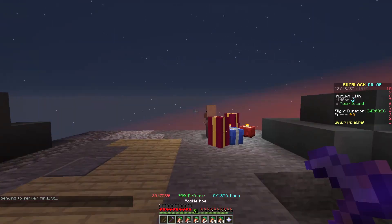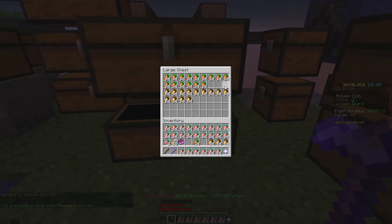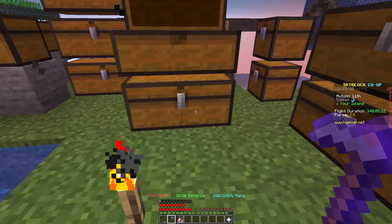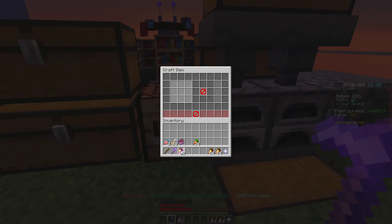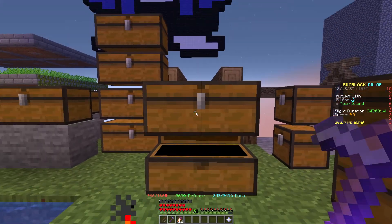Instead, what you should do is craft up a bunch of golden carrots, and craft these enchanted carrots into enchanted golden carrots. This will raise their value by a huge amount. It's the same method I showed in previous videos — the only tedious part is crafting up the golden carrots.